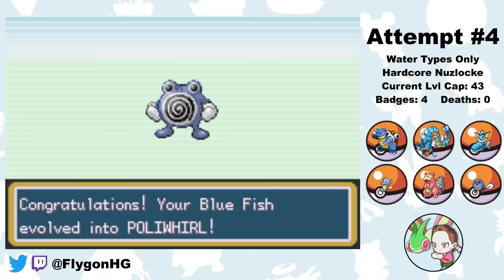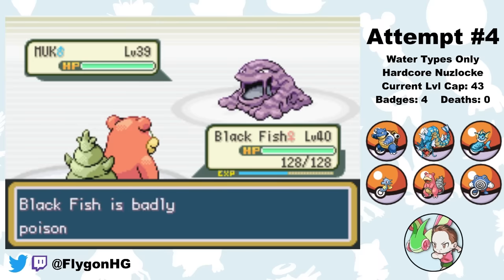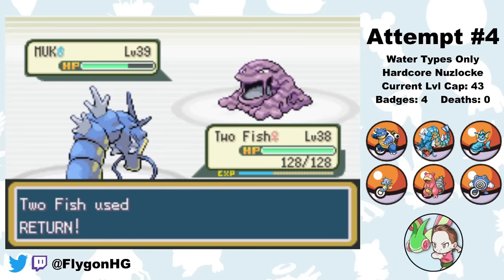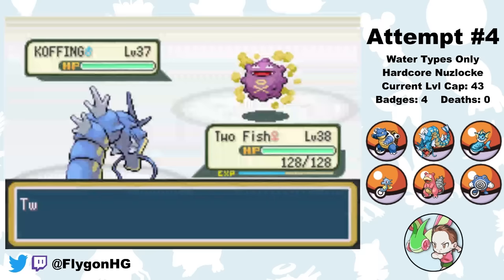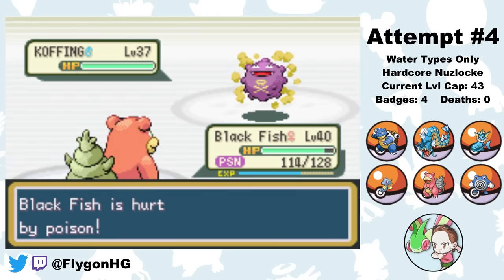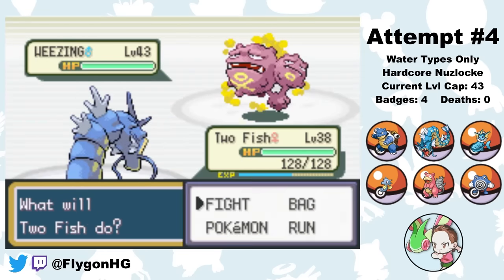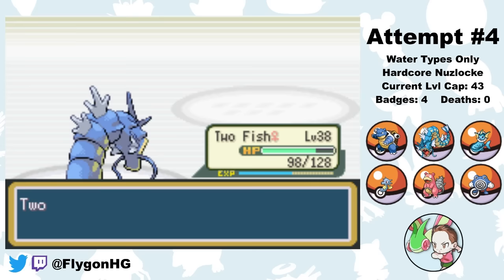Bluefish evolves into Poliwhirl and it's time to take on Koga. He leads Koffing, and Blackfish hits a Confusion for a one-shot. Muk poisons Blackfish but a Critical Hit Confusion leaves it with a sliver; I switch to Two Fish as Koga uses a Hyper Potion. Two Fish connects with Returns to knock out Muk. Koga keeps using Smokescreen and Minimize — basically the only things Gen 3 AI knows how to do — but they don't work. Blackfish's Confusions and Two Fish's Returns clean up Koffing and Weezing, winning the fifth badge.